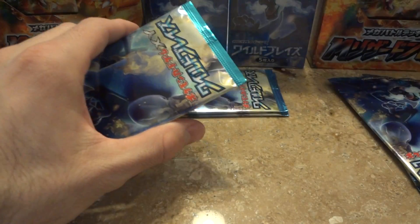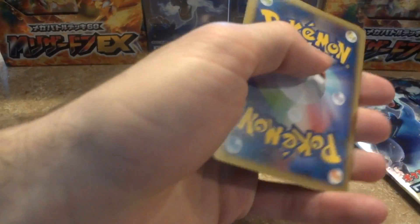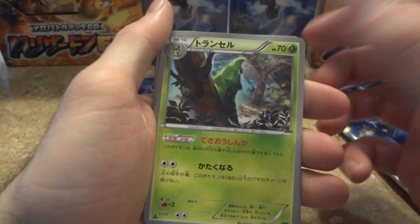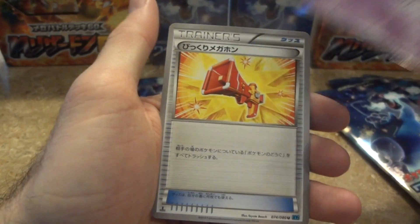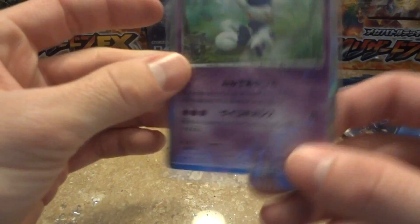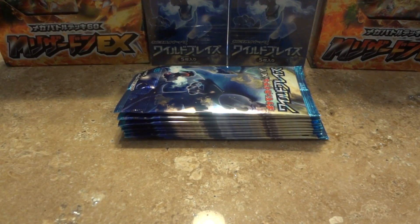So we got a Metapod, Duskull, Mew-stick — probably my favorite hollow. Might keep a few of these, put it in my Mew collection. I know it's not the actual Mew, but still a very very nice card to come by. That's the rest of box 15. Hopefully we'll get some cool pulls in the next part — maybe a few M's. I would love another M Charizard of any kind, to tell you the truth.